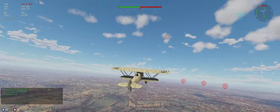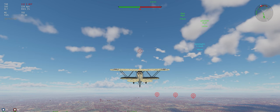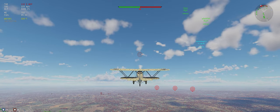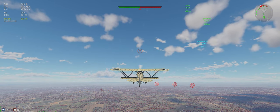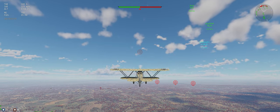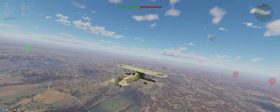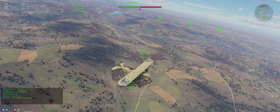A few more teammates are taking off. Looking at who we're up against — they've got America, Germany, and Sweden. We have Lesvenskas. We're already starting to overheat, so let's kick on the WEP. Maybe that's why it's climbing better — it might have actual WEP, not sure if the other CR 32 does.